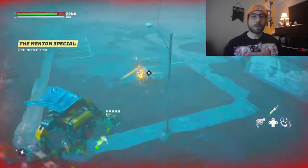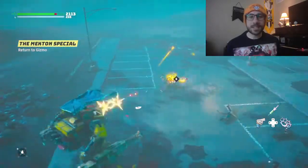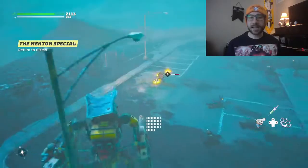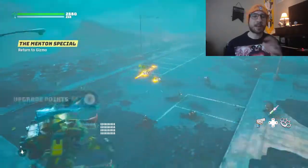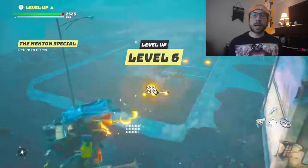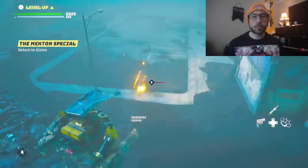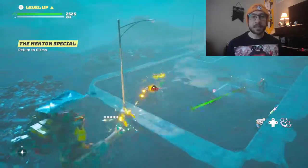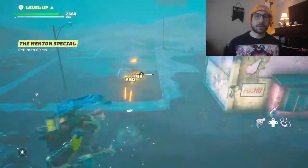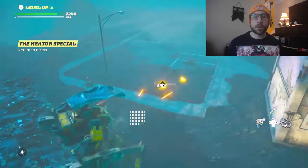Now, we are in our Mekton — the Mekton Special. We do have to return to Gizmo for the main storyline. If you have not gotten to this point yet, you may be wondering how do I get the Mekton? Well, you're going to meet Gizmo as part of the story and he's going to give you one. It's going to allow you to go through the dead zone and take up oil spills, as your character cannot go into oil spills.